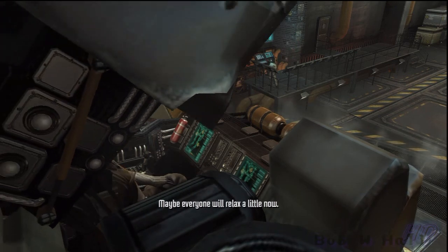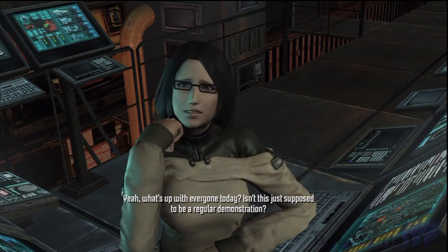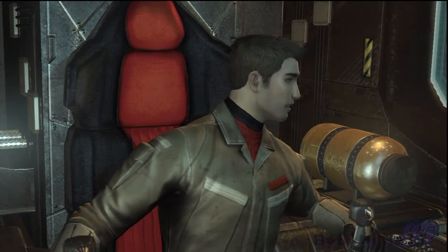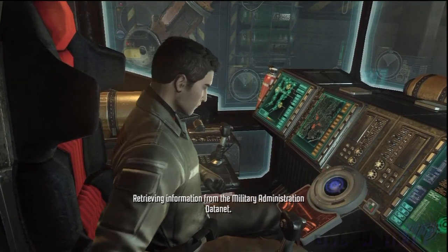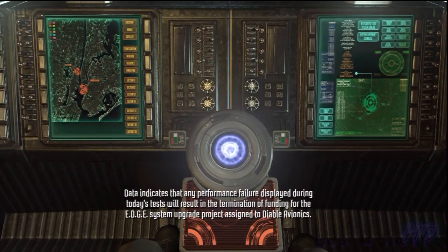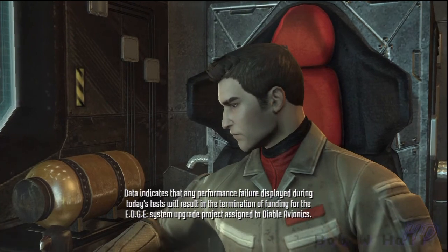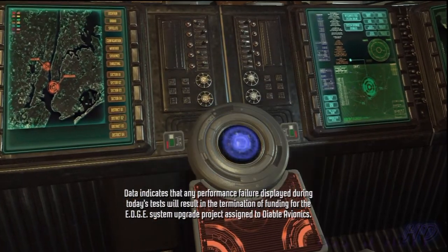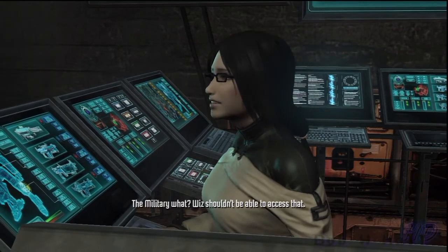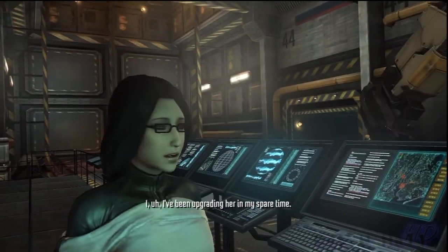Maybe everyone will relax a little now. Yeah, what's up with everyone today? Isn't this just supposed to be a regular demonstration? Maybe Wizard knows something. Wiz? Retrieving information from the military administration data net. Data indicates that any performance failure displayed during today's tests will result in the termination of funding for the EDGE system upgrade project assigned to Diablo Avionics. Military what? Wiz shouldn't be able to access that.